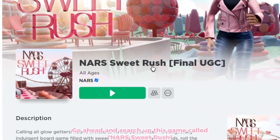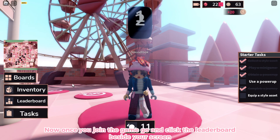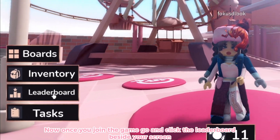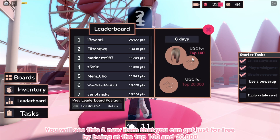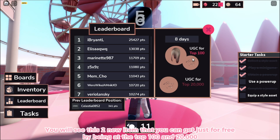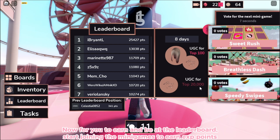NARS Sweet Rush. This is what the game looks like and it's created by NARS. Once you join the game, go and click the leaderboard beside your screen. You will see these two new items that you can get just for free by being in the top 120,000.